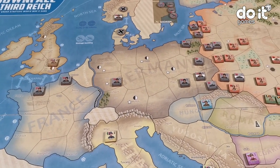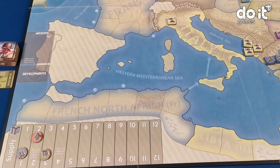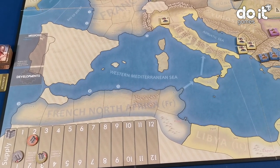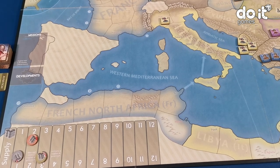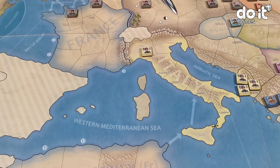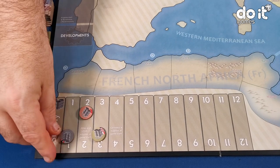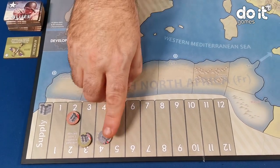The German player starts with the first action. Let's start with the German turn. At the start of the turn, because Italy have joined the Axis, Italy is giving to the German player three supply points each turn.